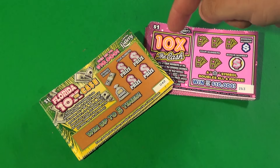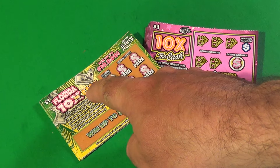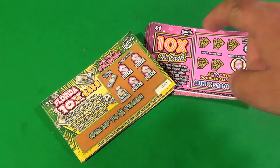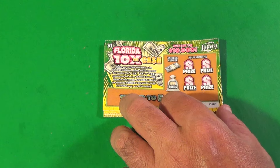This is Scratchers on Saturday with another Friday Face-Off, and it is the old 10 Times the Cash against the new one. We are going to start with the old 10x the Cash.